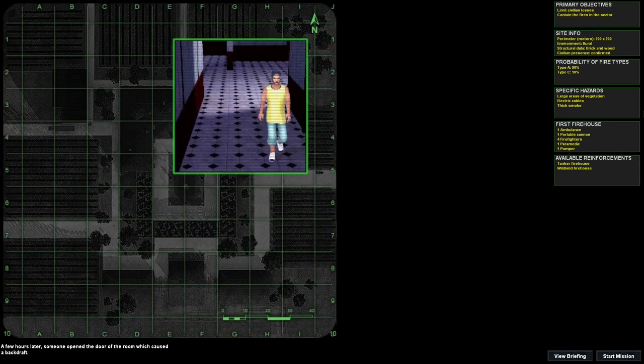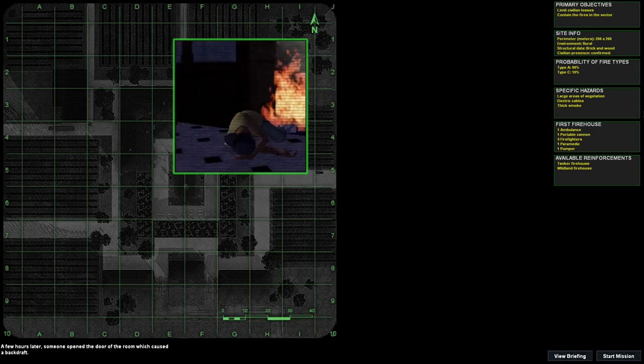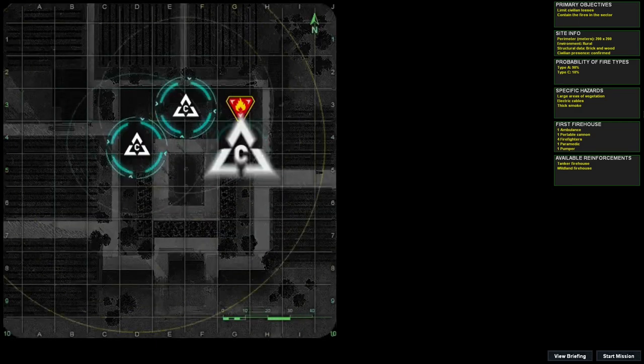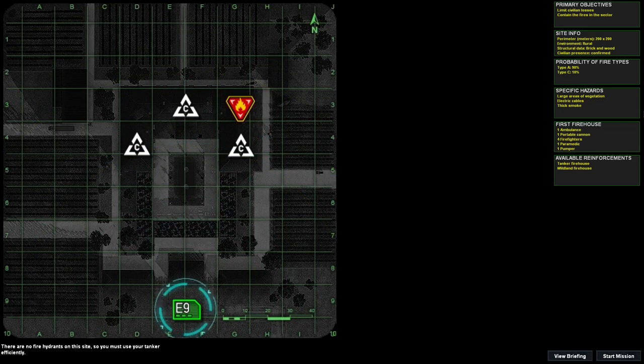A few hours later, someone opened the door of a room and caused a fire. The fire is spreading in several directions inside the chateau and to the vines themselves. There are likely to be a number of civilians in the rooms in the chateau. You will arrive via the road in front of the main entrance. There are no fire hydrants on this site, so you must utilize your tankers efficiently.